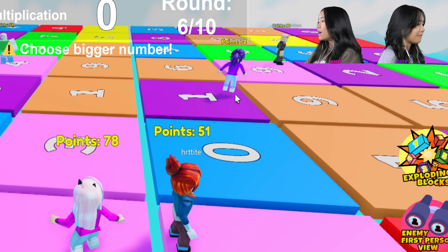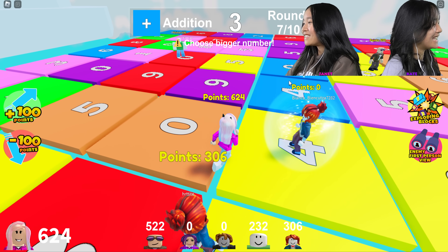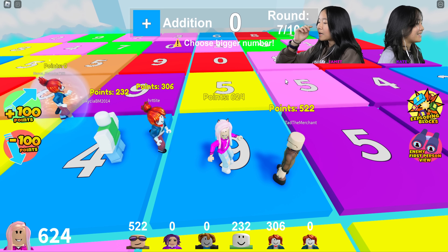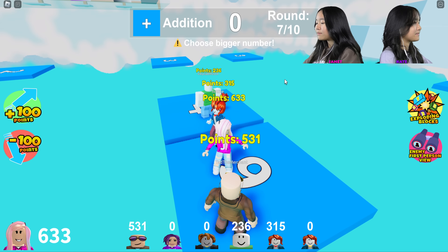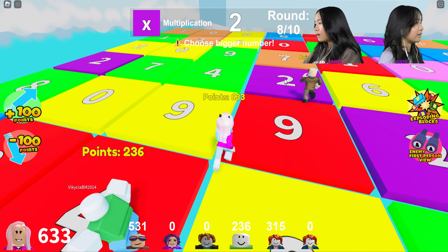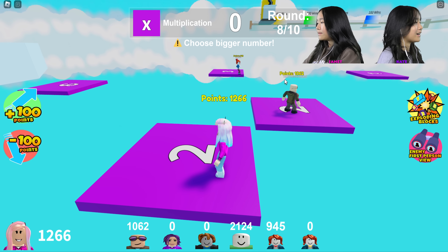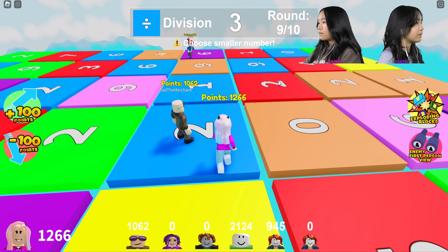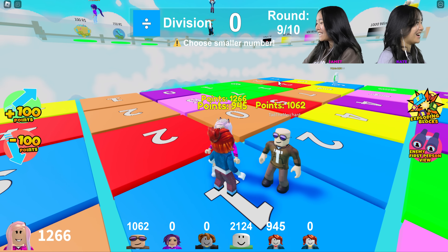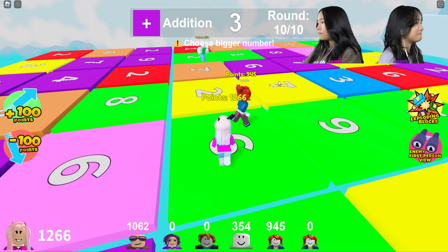There's a nine over there, Kate — what are you doing? No! Yes, okay, done. Addition — let's do this nine. He has zero points no longer. There's a nine on the very right. I'm not doing that, I'm not doing that.